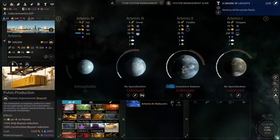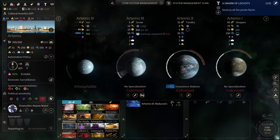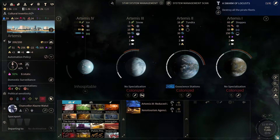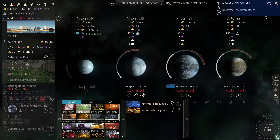I think we have to. Plus two per population on planets, plus three and plus one. Now do we need luxury deposits? We have that on pretty much any planet. Xenotourism agencies — absolutely perfect here. Let's do it like this. Just one more turn, and that should be enough for the approval here.